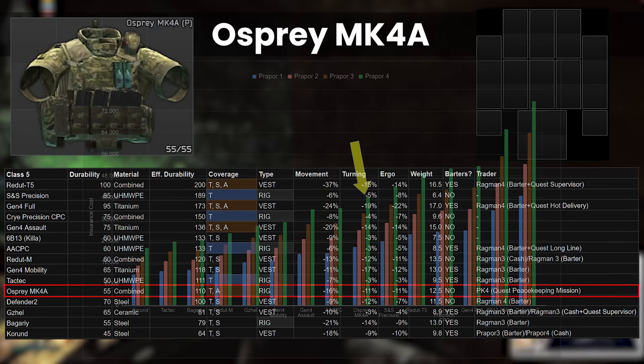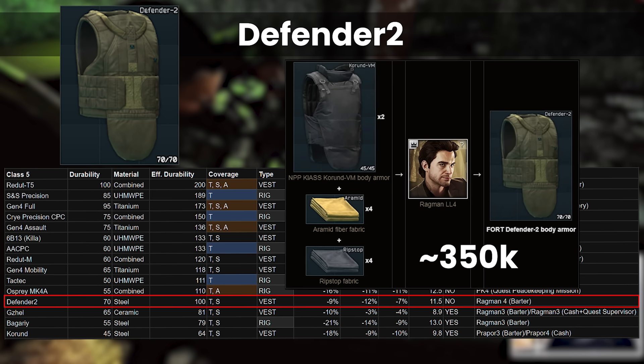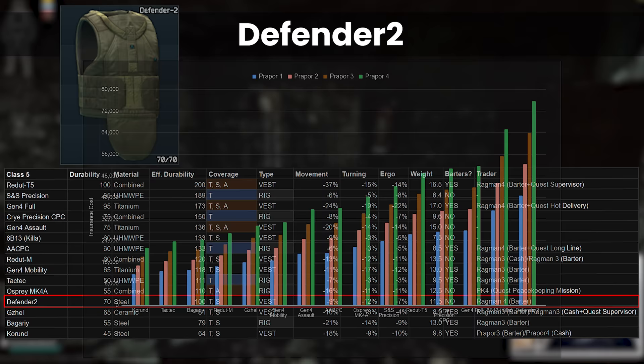The Defender 2 was not purchasable last patch in 12-12, but we got a new barter this time around: 2 Corund, 4 Aramid and 4 Ripstop get you a brand new Defender at Ragman 4. While this doesn't make sense at face value given the price tag of approximately 350k, it could potentially be interesting to recycle broken Corunds that are low on maximum durability after being repaired a few times. Lots of people seem to like the Defender, but its durability is the fourth lowest, and although it repairs super well, with the steel material it has middling stats and weight, along with being the single most expensive armour to insure across the entirety of Class 5 — costing 76k at Prapor 4, which is really quite punchy.